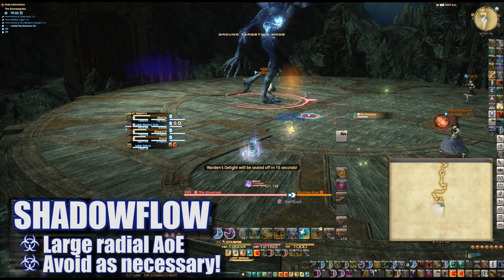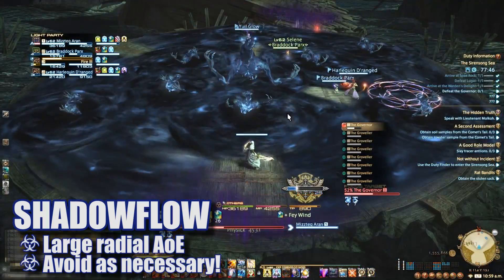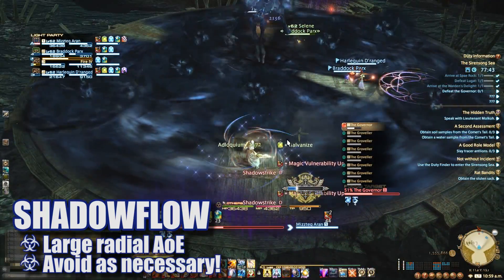During Shadow Flow, the boss will sink into the ground and put out a radial AoE pattern. Standing in this will blast you for damage and apply a stacking magic vulnerability up debuff. Avoid this as necessary.